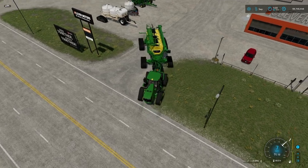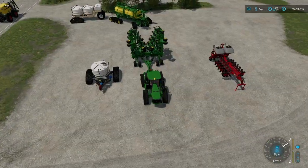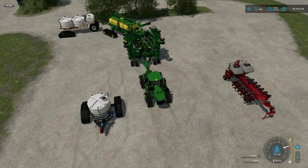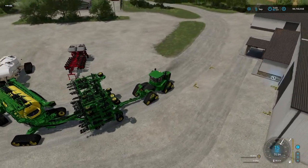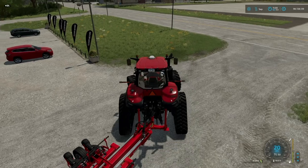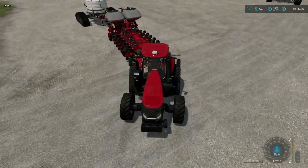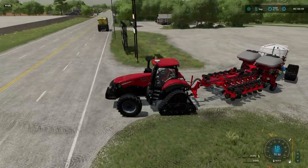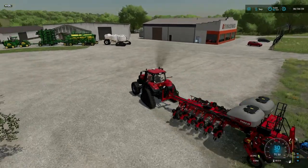Go ahead and back your cart up to the liquid cart first — then once you've got those together, back up the planter as well and you should be able to hook right up. Now you've got a full setup ready to rock and roll. Fill up with seed, fill up with liquid fertilizer, and hit the field. With the planter setup it's even easier — just the planter and your cart in the back. Select seed and liquid fertilizer and put them into the ground. Really cool setups, especially if you're running larger North American style farms.